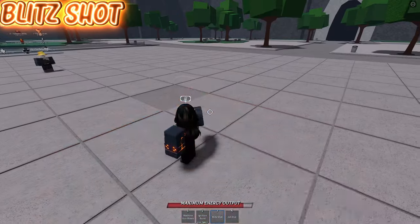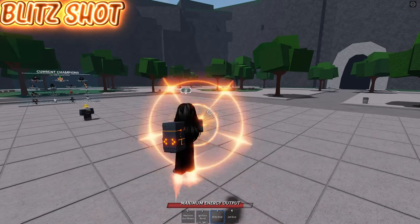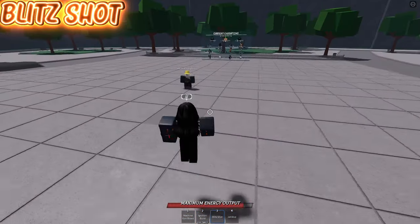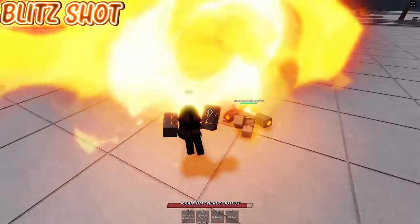Now onto his third move, Blitz Shot. If used in midair, you're able to redirect where it shoots. On top of that, simply by holding M1 you can charge the ability, eventually turning it into a missile that even goes through block. A lot of players will try to rush you by front dashing towards you while you're doing this, so just be warned of that.